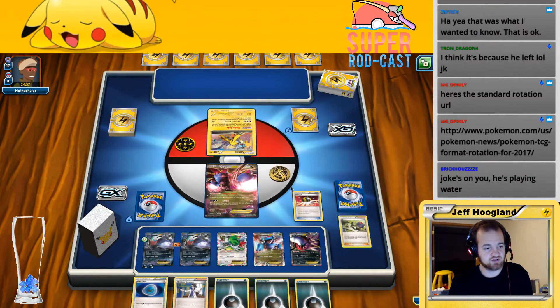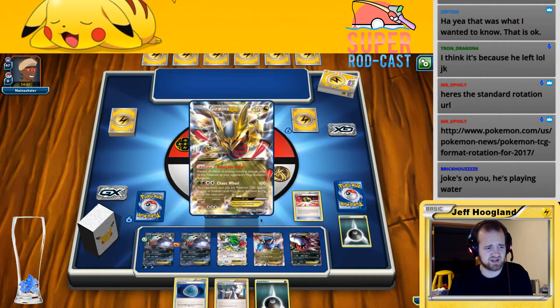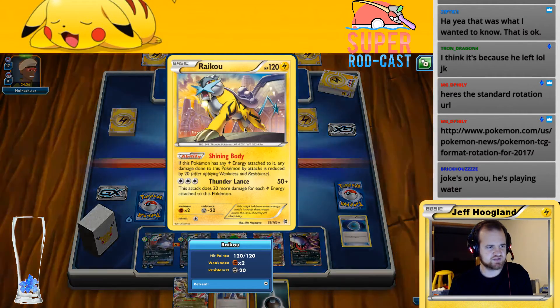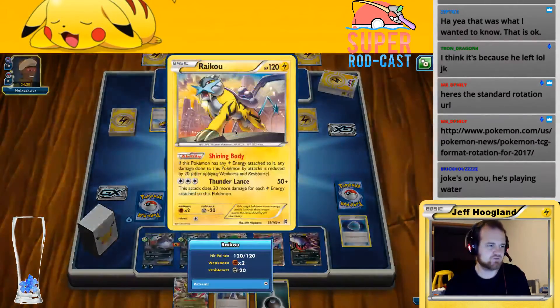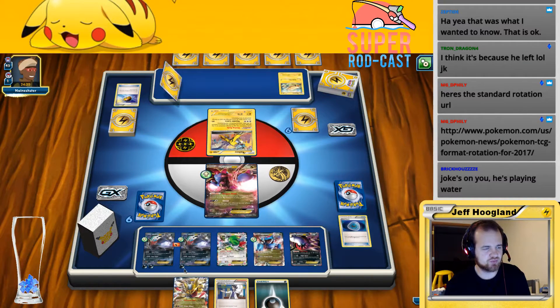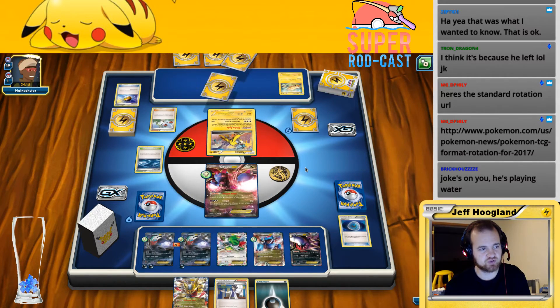So I believe this does damage based on the amount of Lightning Energies on this — yes, it does 20 more for each Electric Energy on here, and takes 20 less damage if it has Lightning Energy attached to it. This has 150 — 120 hit points effectively, so we've basically got to hit it for 140. Right now we've got 1, 2, 3 energies so we're hitting for 60, 80, 90. We need to get up to 140 so we're currently some points short. N my hand away — that's fine, my hand's not particularly impressive. Would love another Dark Patch and Double Dragon.